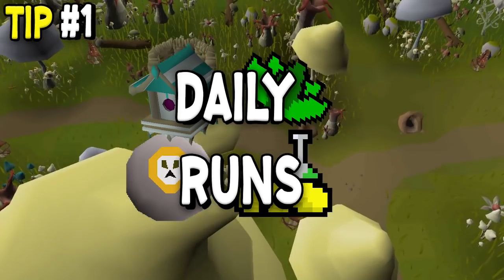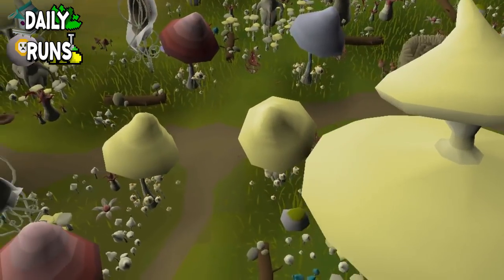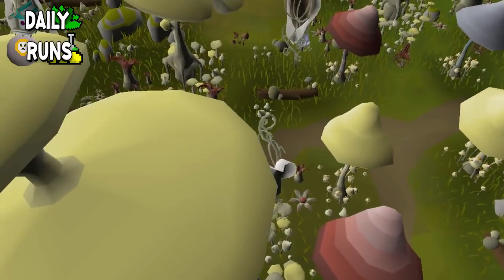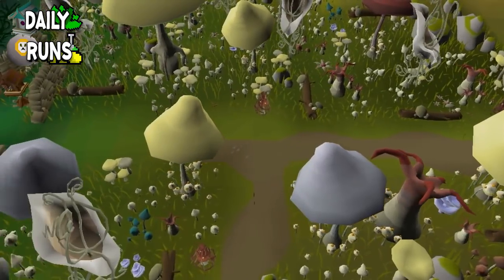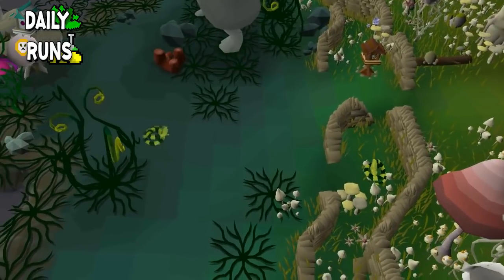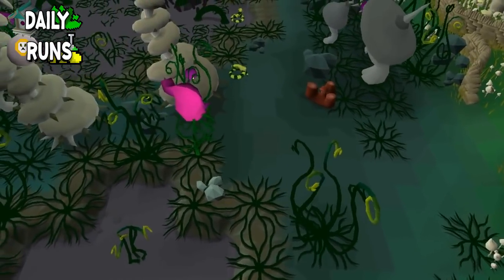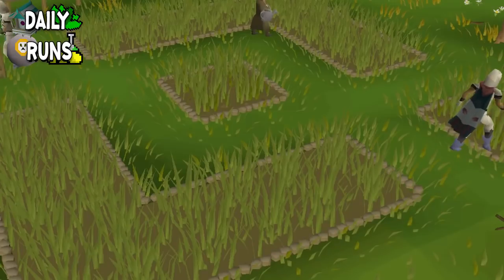Daily runs can be a variety of things. Some examples would be high alching - basically you just buy things that maybe have a low buy limit per four hours, for example like green d'hide bodies or any d'hide bodies. You can alch some of these for profit, and if you do it every four hours you can definitely look to make 30 to 40k pretty easily and get some free mage XP. If you do it a few times a day it could be another 100k a day. A couple other examples could be herb runs, which are definitely going to make you some good money. Buying herb boxes from Nightmare Zone is another one. Buying daily battlestaves if you have the Varrock diaries done, and even birdhouses, which are unlocked at a fairly low hunter level, are also very good. These are actions you can't do all the time, so it will kind of vary up the game for you and keep it fresh.